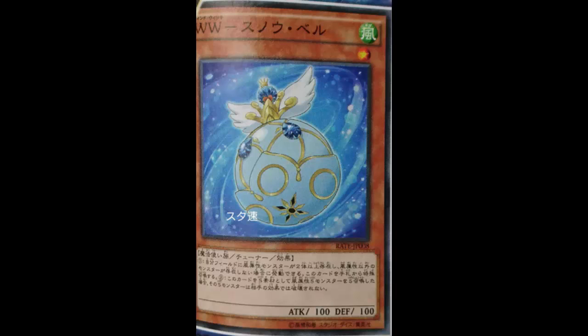Alright people, welcome back to more card reviews. This week we're looking at the remainder of the Wind Witches — the level one tuner monster and the synchro monster. There are a couple new cards that popped up over the weekend. I'll definitely be reviewing that new Dark Magician Girl lady monster, but I probably won't be reviewing the Ancient Gear continuous spell since I'm currently playing Ancient Gears.